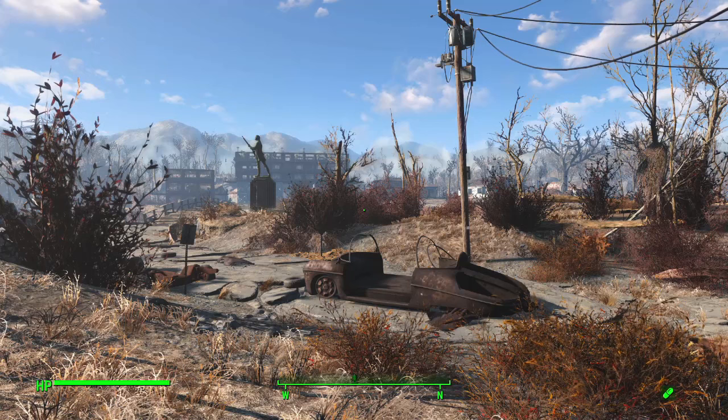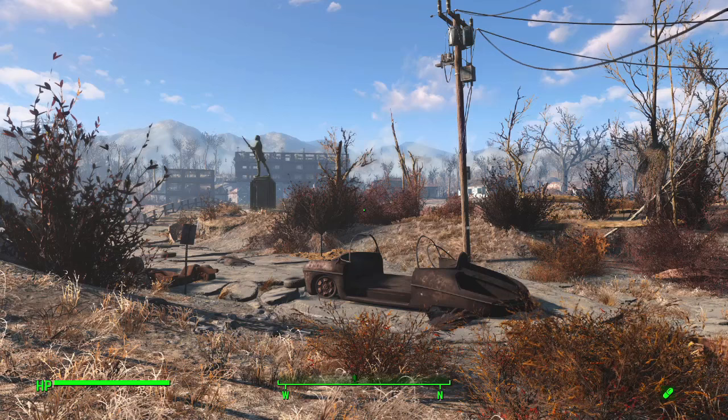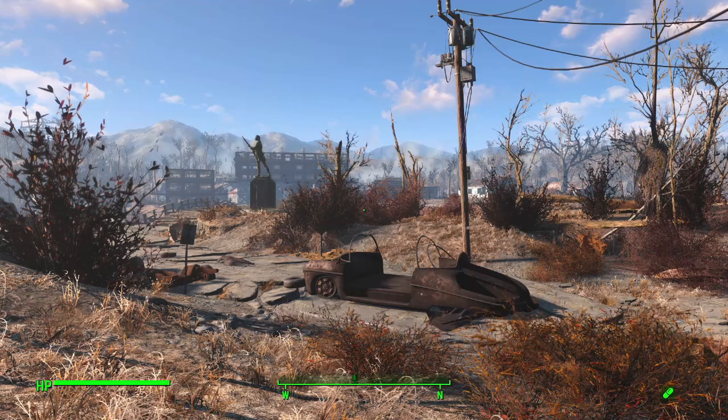Welcome to Gray Gaming, another episode of Settlement Builds for Noobs. Today we're going over the Red Rocket Truck Stop in Concord - not the one in Nuka World. This is one of the first settlements most people unlock, especially if you're bypassing the main game elements and skipping Sanctuary Hills to go after side content first.